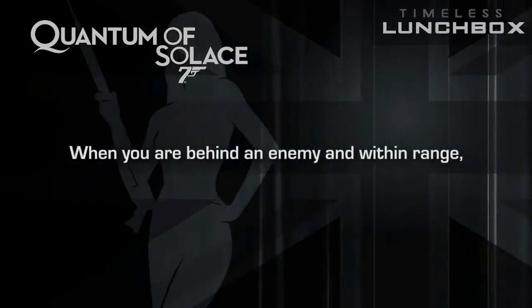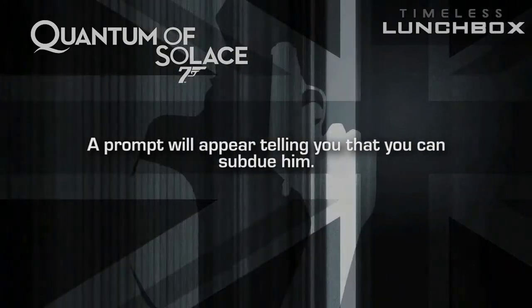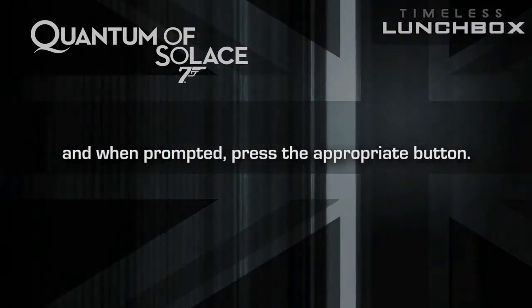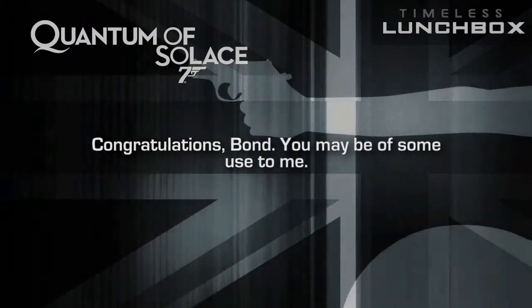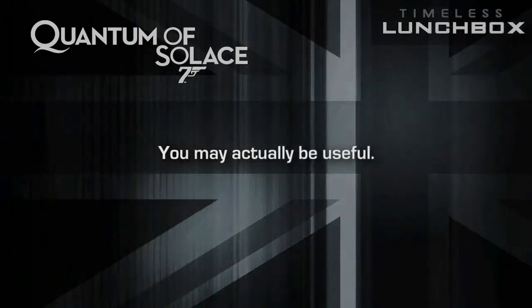When you are behind an enemy and within range, a prompt will appear telling you that you can subdue him. To perform a subdue, click the right thumb stick and, when prompted, press the appropriate button. Congratulations, Bond — you may be of some use to me. You may actually be useful.